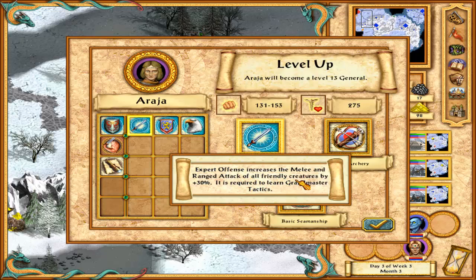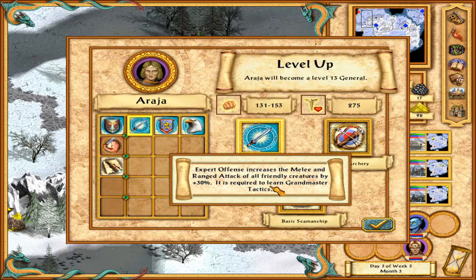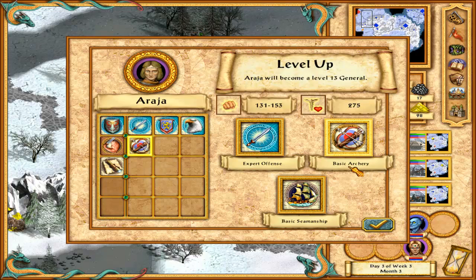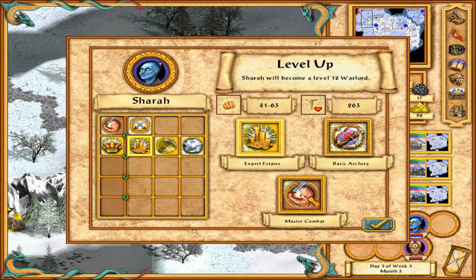Expert Offense increases melee and ranged attack to all friendly creatures by 30% - always a good thing. Basic Archery gives ranged attack plus 10%, and we are utilizing crossbows which are awesome. Basic Seamanship we won't be needing. I'm going to go with Expert Offense because I love to buff my own units as much as possible.